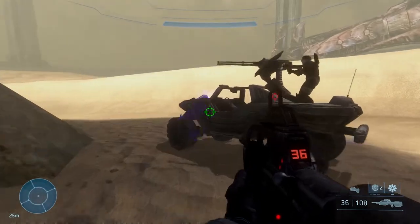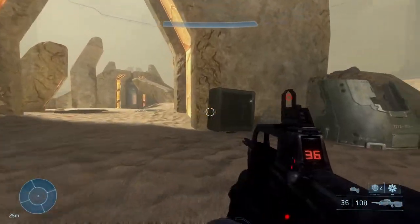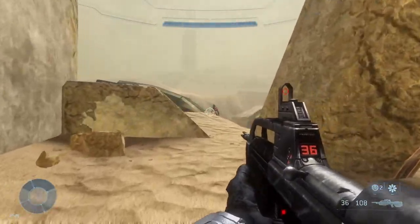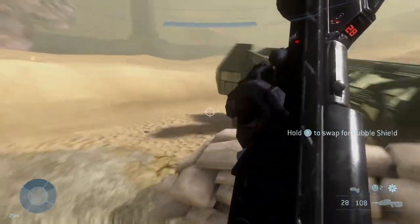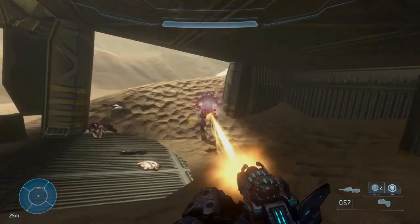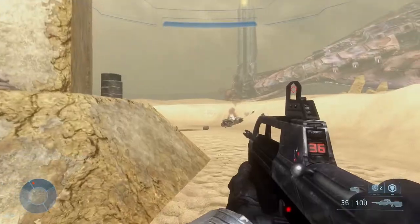I was riding around and I actually found a cool little weapon crate containing a different kind of BR - I think it's a two-shot BR. Let me grab the bubble shield real quick. There are little weapons hidden throughout the map. Oh no, my marine got freaking blown up - that is unfortunate.